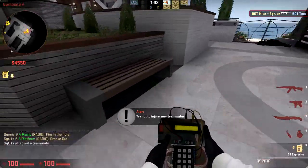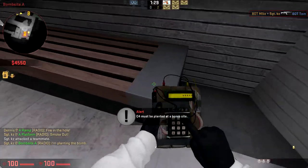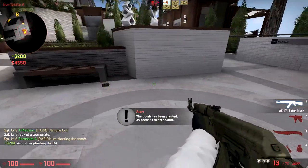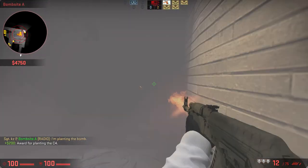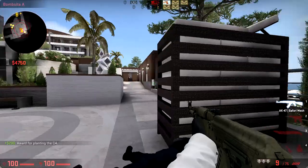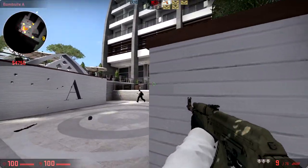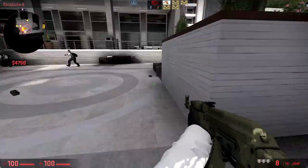You can hide the bomb underneath this bench — it'll be a really campy corner, which a lot of people tend to use on bomb sites. You'd probably want to throw a molotov in there. There are a lot of little peeky corners — you could play this area with an AWP, take a shot, and then fall back.